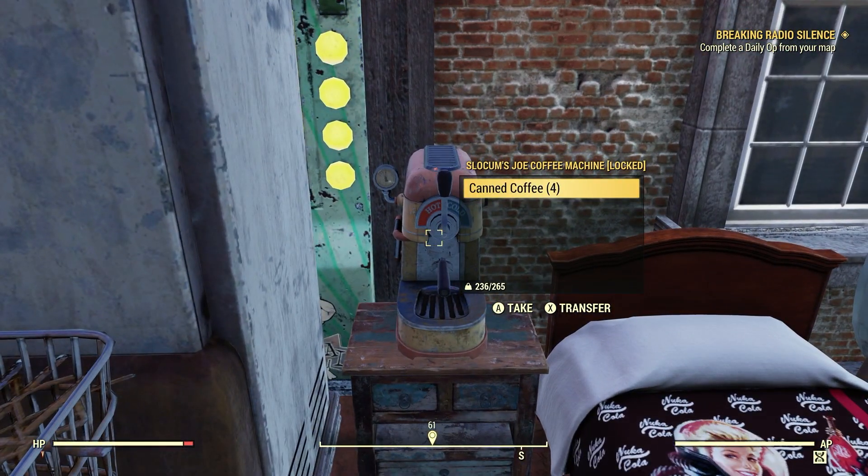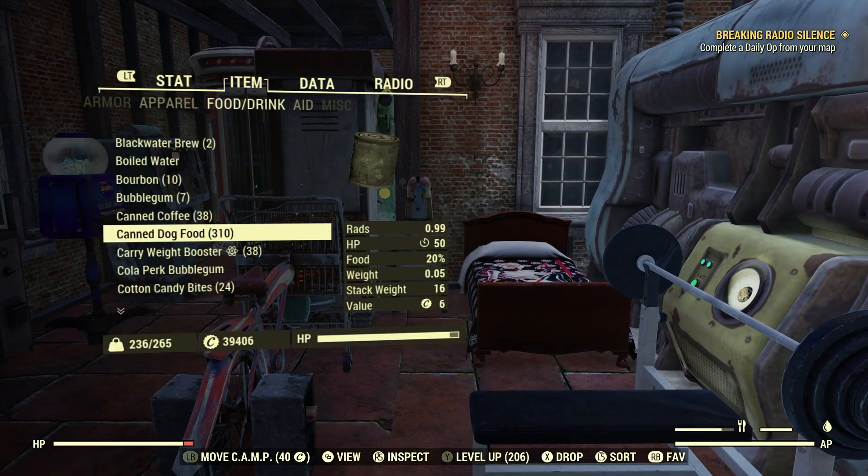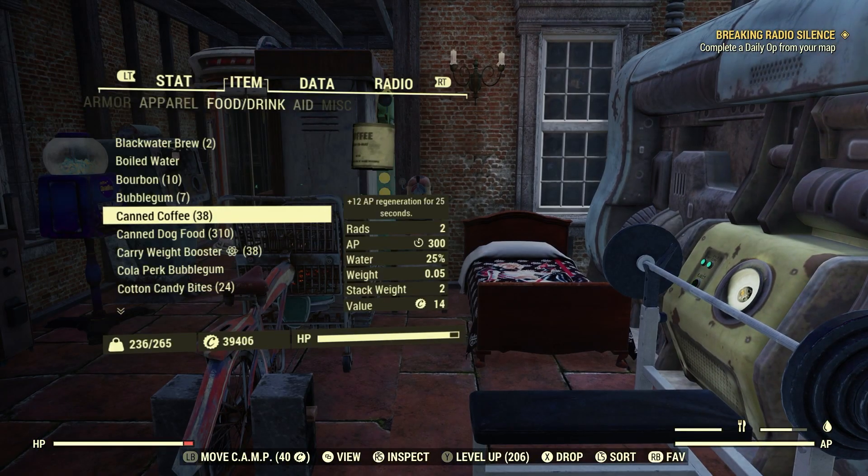Canned coffee counts too. This coffee machine is in the Atomic Shop this week — it's Joe's coffee machine — for canned coffee. Let's go ahead and try one. See that canned coffee? Just like that. So if you don't have pre-war foods, get the coffee machine in your camp.